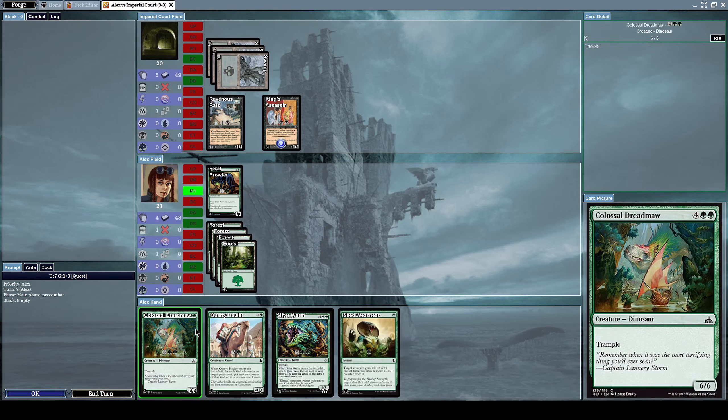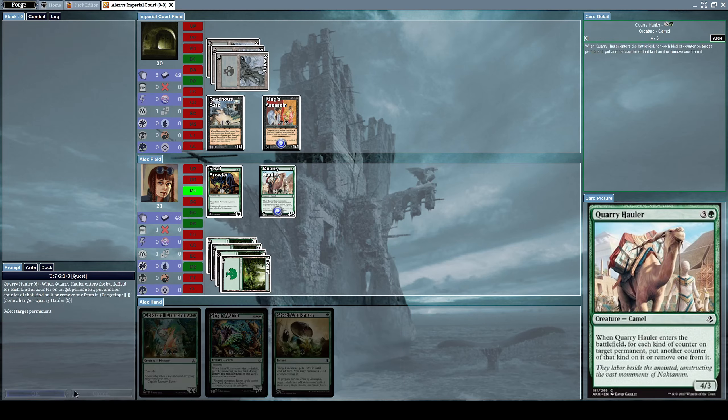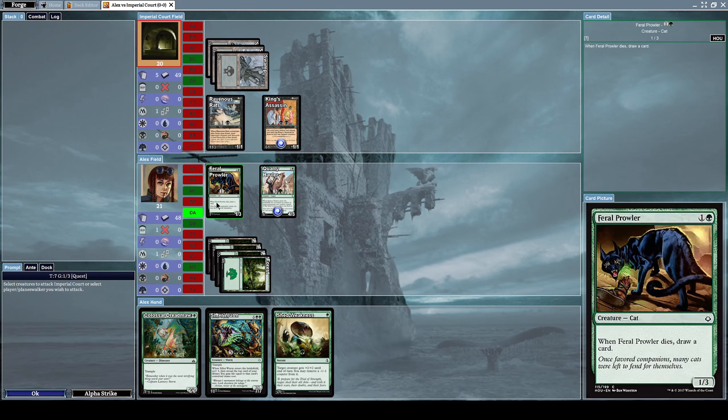That's even worse. Let's summon a Query Hauler, which is a 4/3 camel creature with the effect: when Query Hauler enters the battlefield, for each kind of counter on target permanent, put another counter of that kind on it or remove one from it. Not really necessary but a cool effect. Let's attack with our Feral Prowler.